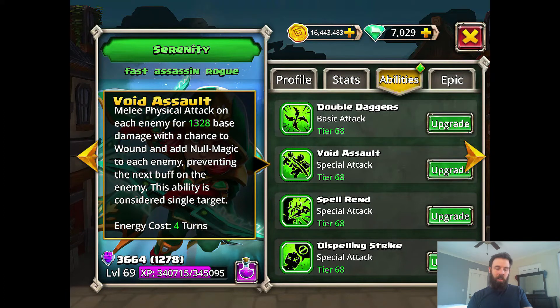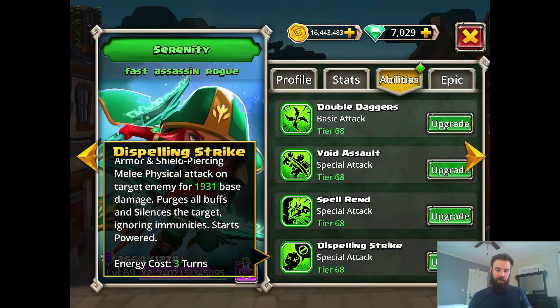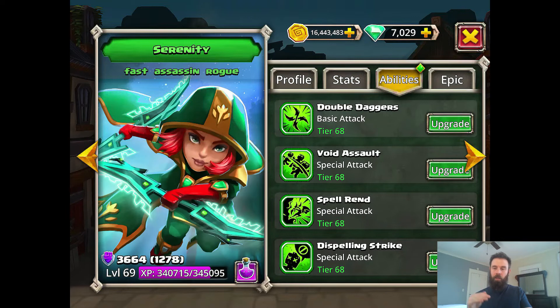Void Assault — you've probably seen this a lot. You attack everybody for pretty reasonable damage and add null magic to each enemy, preventing the next buff. This stacks it up — they start the round with null magic, then right away she does Void Assault, adding null magic again. And all of her skills count as melee attacks, so she still gets to do it again — you can use two skills in one turn. You can use Void Assault and Dispelling Strike your first turn, so you can silence and do null magic in the same turn. You've got two stacks of null magic across the enemy, and maybe they've done a buff or two but you've eliminated those buffs.